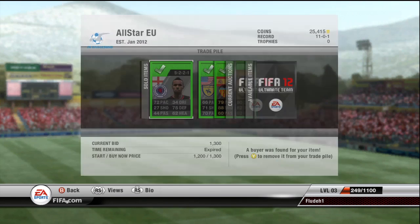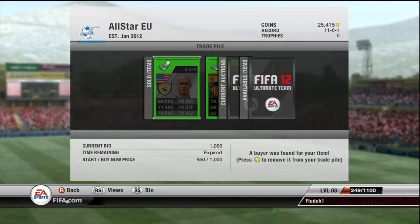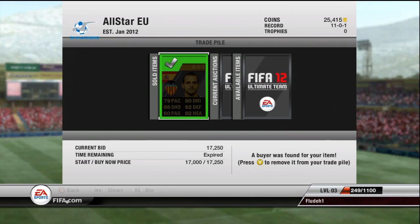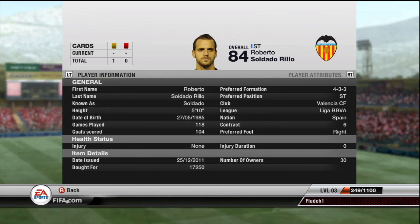The Rangers player, Kyle Bartley, sold for 1,300. Bradley sold for 1,000 but got resold for 1,400 - my bad there, but oh well. The inform Soldado sold for 17,250. He hasn't been resold, but damn, he's played a lot of games - 2018.